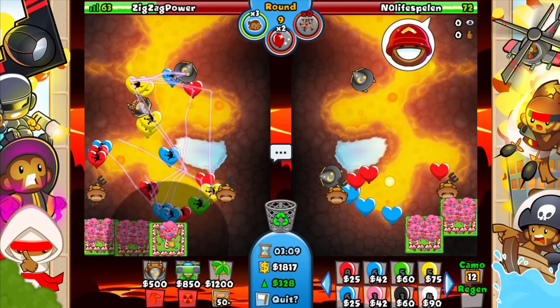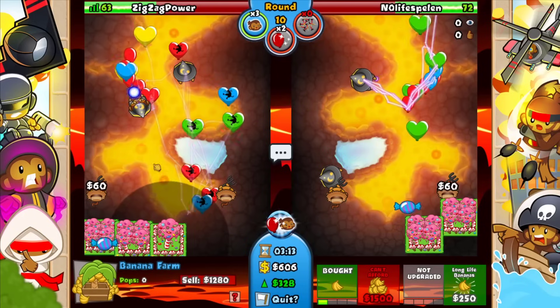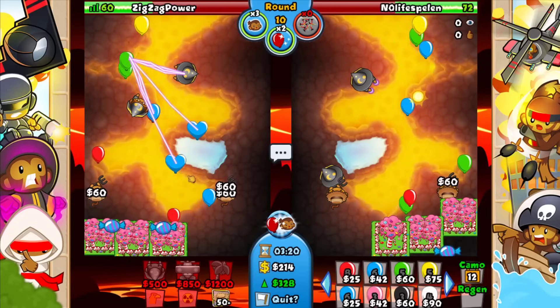Look how much easier defending is on left side — this is just crazy how easy it is. I didn't even need to get up a second lightning and we're chilling. Now we got three of these — beautiful. Again we can just continue being as aggressive as we want. There's literally nothing you can do against him.